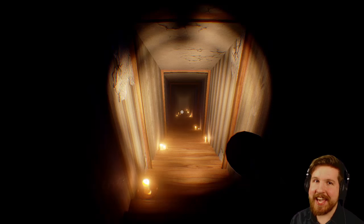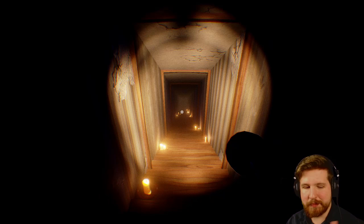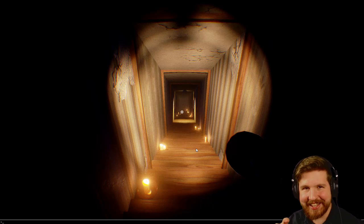Hey guys, it's John and today we are playing more Hello Neighbor Alpha 2. I know in the last video I said I wasn't gonna mess around anymore with this build, but that's before I found out that they left the dev console in. That's that little input at the bottom of the screen. You can open it with the tilde key and apparently you can use this to just ghost through the walls.